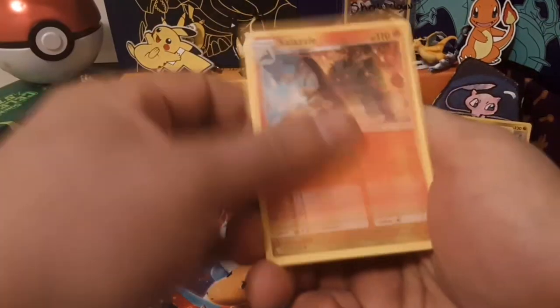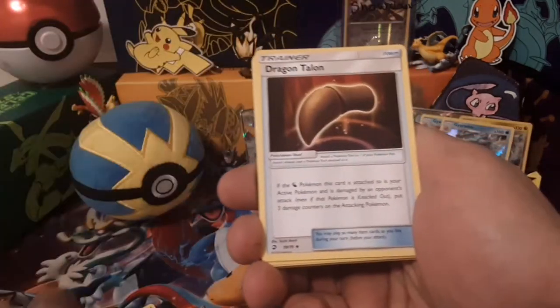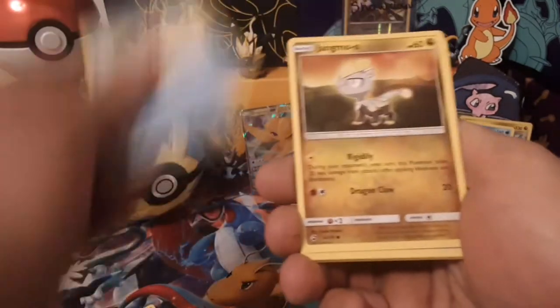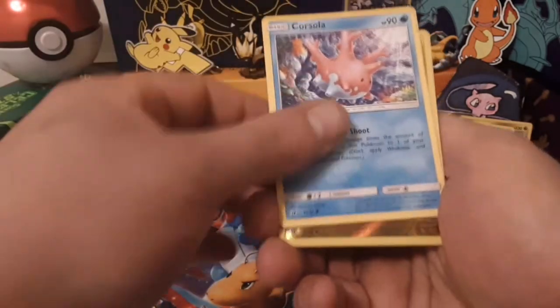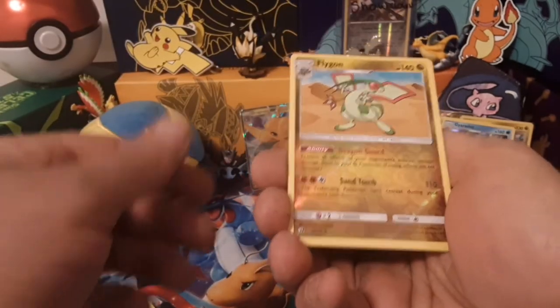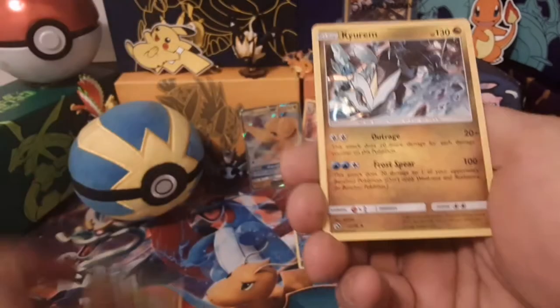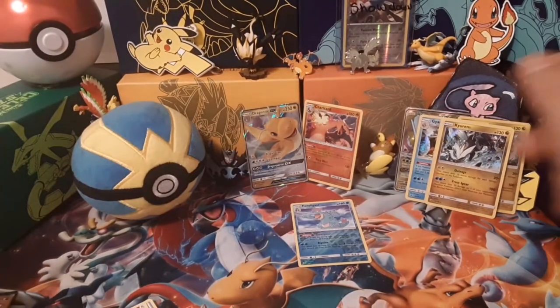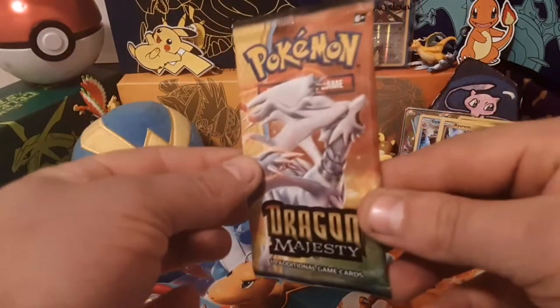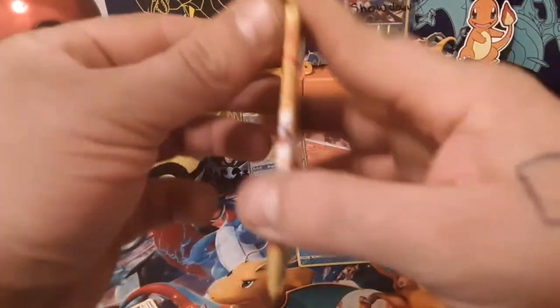Can we get something good — even a GX or full art? Either would be really awesome. Once again, thank you guys so much for the support, so awesome, I did not expect all this support this quickly. Pack four's rare is a Flygon reverse. All right, last pack — can we get the goods?